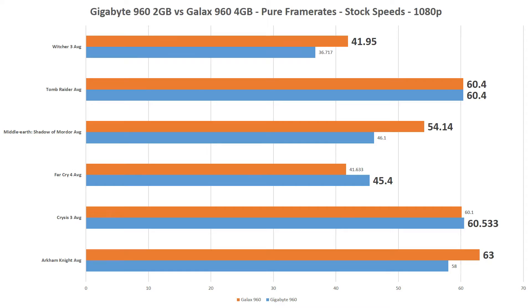As I go through the statistics, feel free to pause the video as you need to evaluate anything in detail. Let's start off with the card's stock performance at 1080p. The Gigabyte 960 pulls a win in the Crysis 3 and Far Cry 4 benchmarks and a tie in Tomb Raider, while the Galax takes the performance title in every other game.